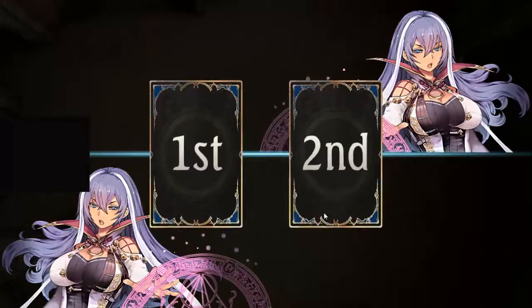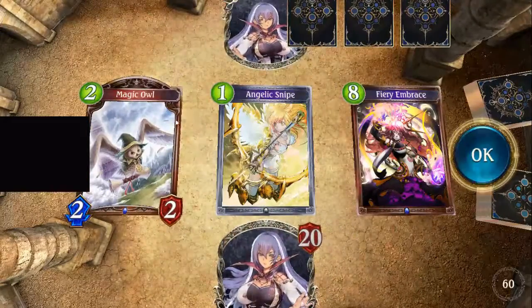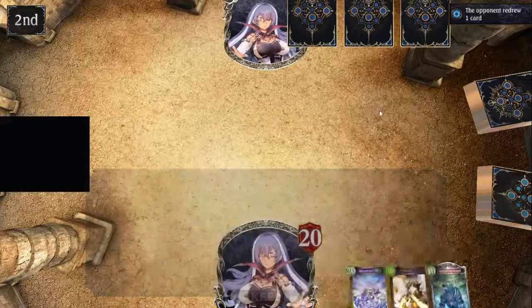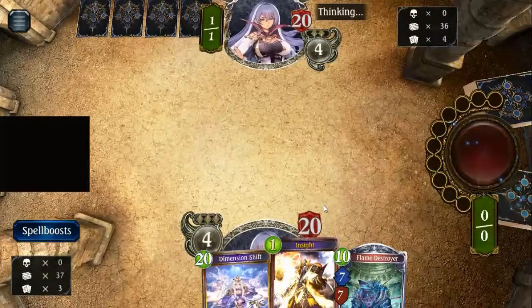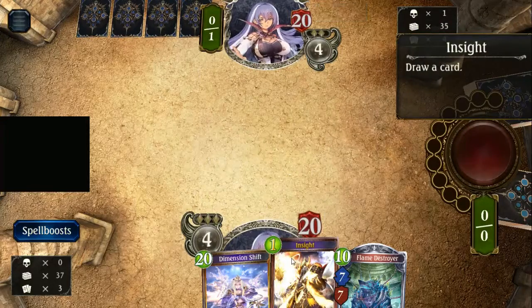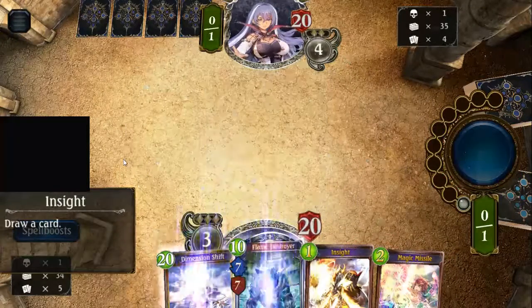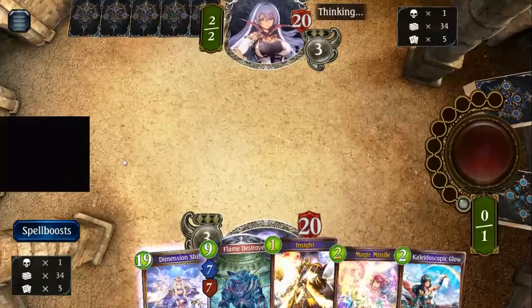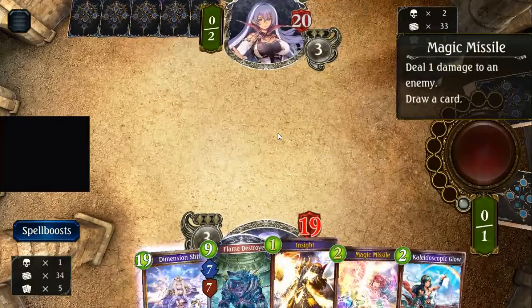Moving on — this is going to be kind of a mirror match, except that one's going to have giant chimera which has a lot more end-game punch than mine. I'll probably have to make a chimera. I love that a one-cost bronze card that you start with is so integral to so many decks. Yep, that's what we're facing — we got a mirror going.